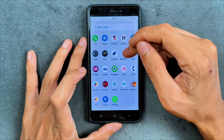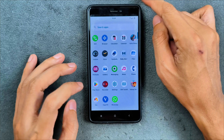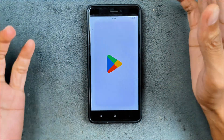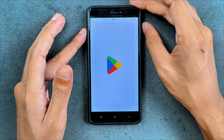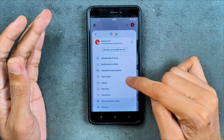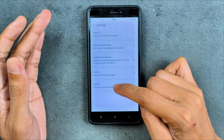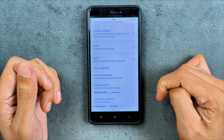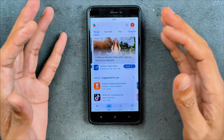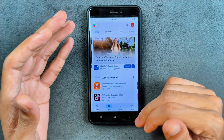We have Dolby Atmos and WhatsApp is working perfectly fine. However, there is no SafetyNet/Play Integrity certification here — as you can see, the device is not certified, so you won't be able to install banking applications, and a few other apps will also not work on this ROM.